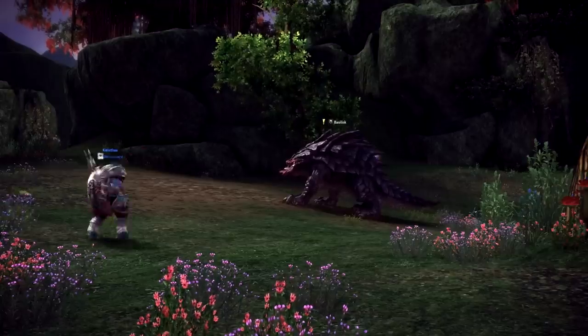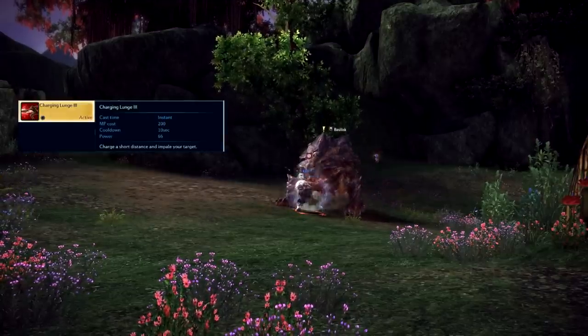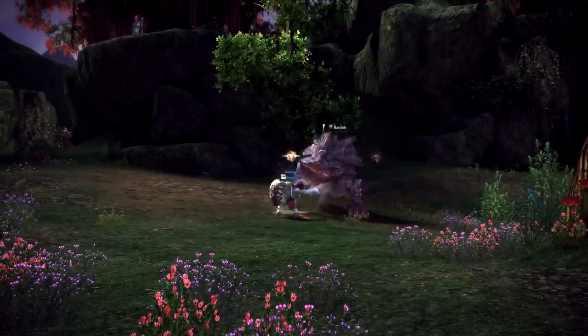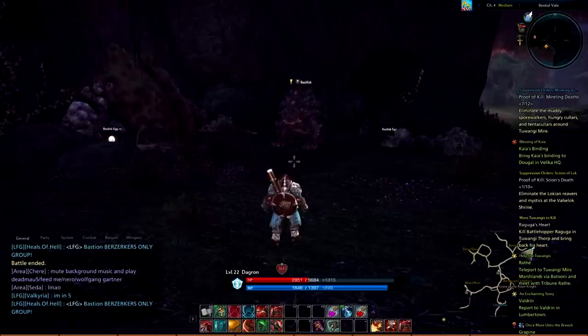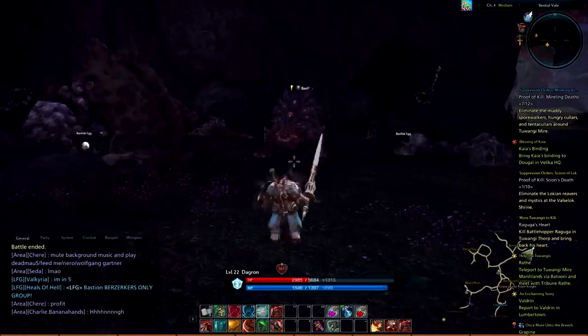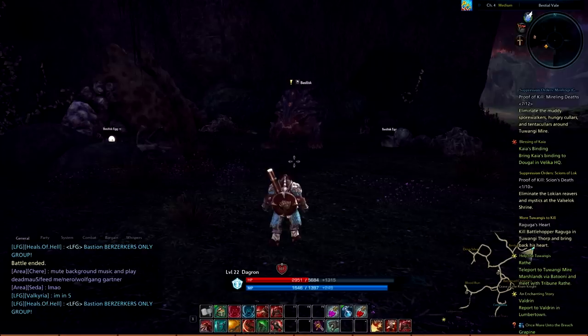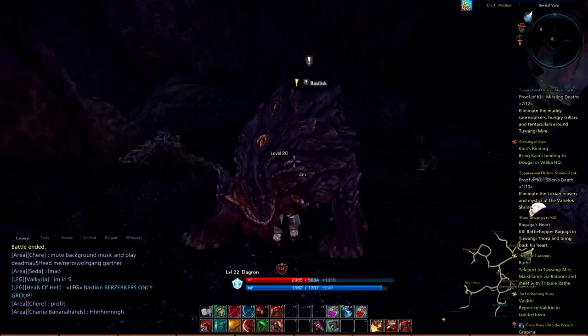The next ability is Charging Lunge. This is also an instant cast ability. The ability description states that you charge a short distance and impale your target. This short distance appears to be approximately 20 to 30 yards. It is important to note that since you do not lock onto targets in this game, you can use Charging Lunge to close the distance to your enemy and come up short. There is nothing worse than charging an enemy in combat and having to creep the last 10 meters to get to them.